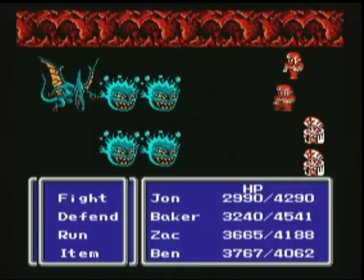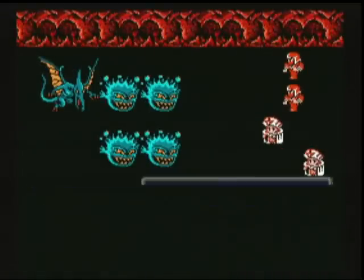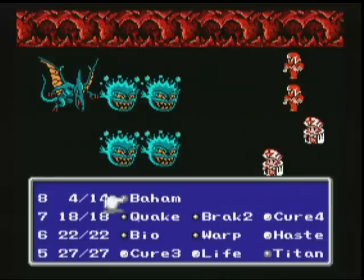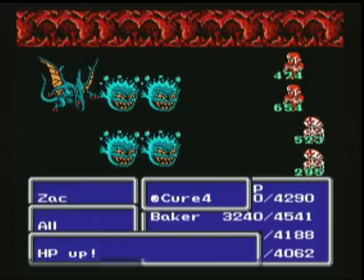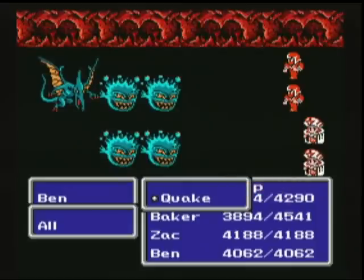The game kind of gets easy at this point, because your guys are just so powerful that none of the fights are really all that bad. The only thing that might even mess you up as far as fighting anything is there's an enemy called a Kum Kum in the final area, and they cast instant death spells. So if you get popped by one of those you're gonna die — there's not a whole lot you can do about it.